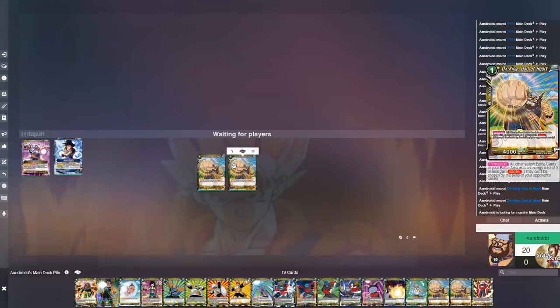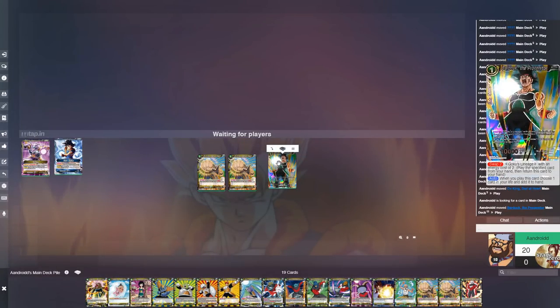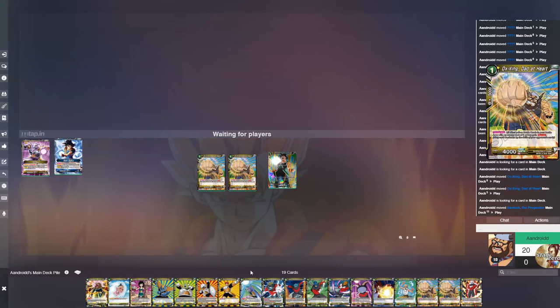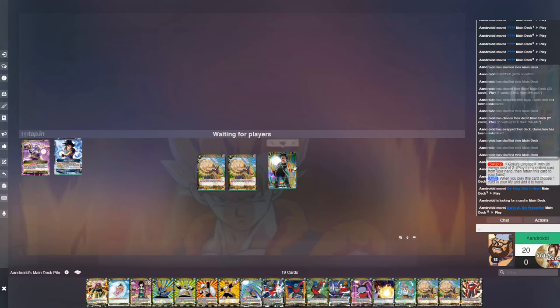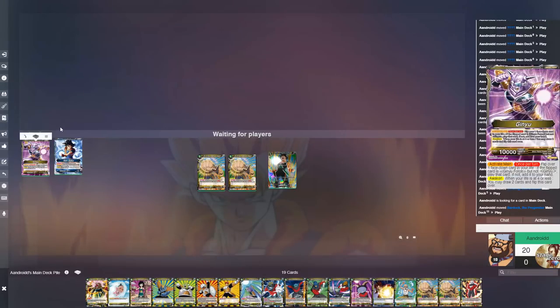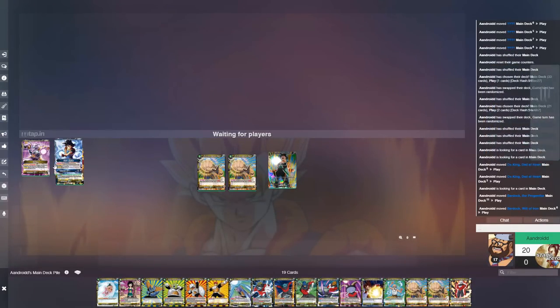If you're playing Super Saiyan 3 Apes and you get the new SR Bardock one-drop — where you play it and choose one card from your life to add to hand — my plan is to play two Ox Kings on the first turn. On the second turn, most people won't swing because they don't want you to awaken. Mulligan for Planet Vegeta, play it with three energy, get Ox King, and if you have another one play them both and awaken, or swing and then evolve King Vegeta on top.